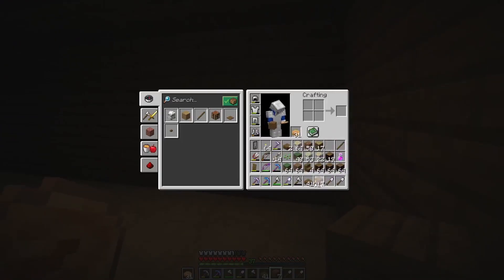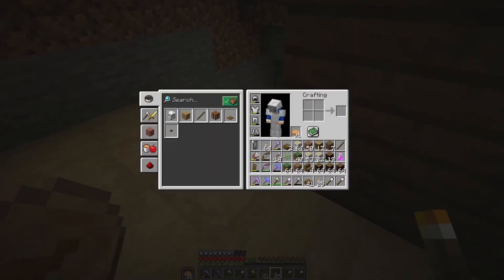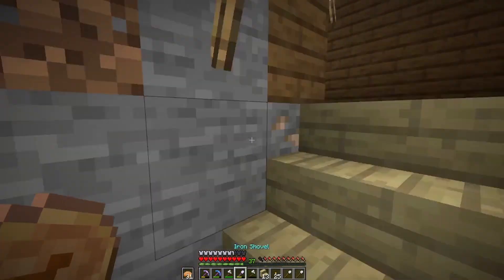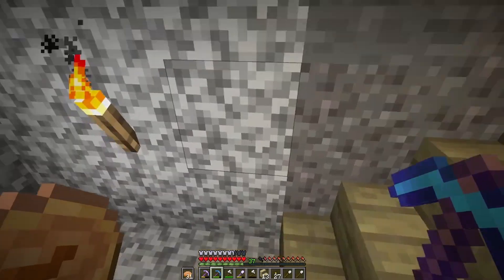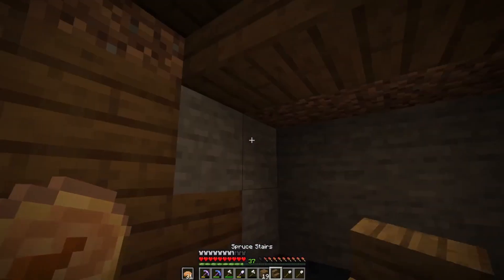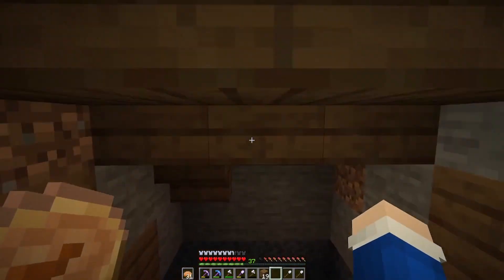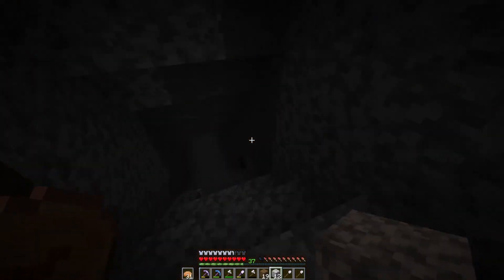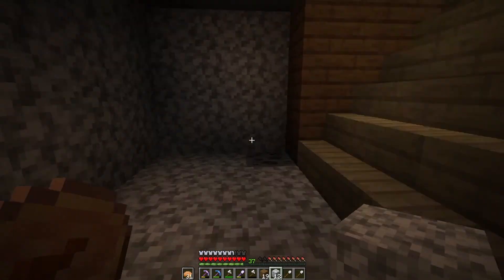That looks good. We need some lights — we're gonna use torches for right now. Usually I'll use lanterns, but I don't have any on me. We're just gonna light it up to prevent spawns. Now I'm gonna figure out the stairs situation. There we go, stairs going down are successful. Probably want to build these walls first. I hate running into gravel — that is painful. My goal is to make this as roomy as possible because I want it to be a good staircase. It looks great — you kind of get down here and you're fine with it. Not too bad of a transition.